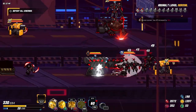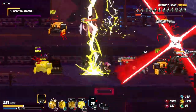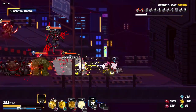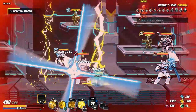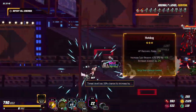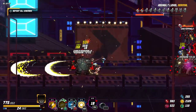Blade Assault likes to throw so many enemies at you at once that you can't see any of them individually. With most builds, there will also be one of three elemental effects from your abilities flying across the screen, obscuring projectiles and uninterruptible attacks alike. You can dodge a lot of it, but you will eventually get hit by attacks you couldn't have seen coming due to the sheer volume of enemy attacks on screen.